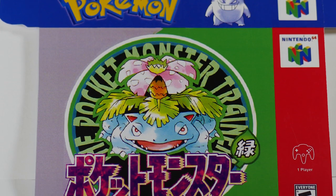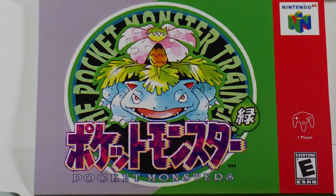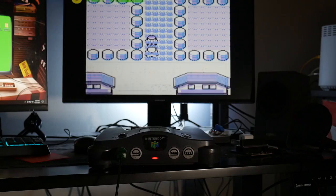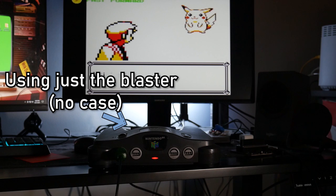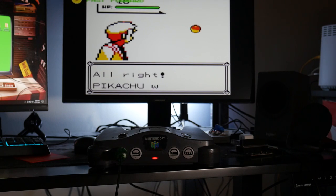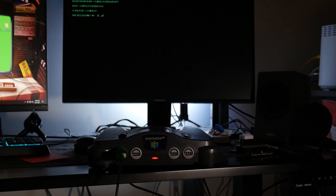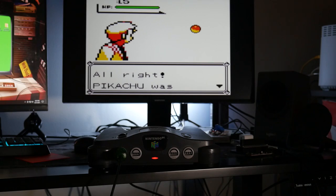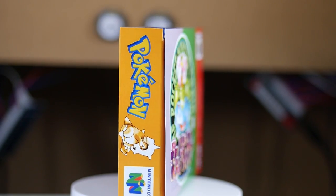I decided to do the Japanese Green version as well, for no particular reason really. I know some of you are probably wondering why not Yellow instead. Well, in the first video I made about these, I actually did a small test run on the other games just to see if they work, and unfortunately Yellow always crashes for me at the same spot every single time. I think it has something to do with the capturing Pikachu animation in the beginning, and that's why I decided to go with Green instead.